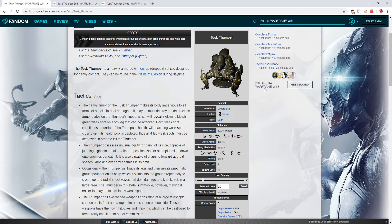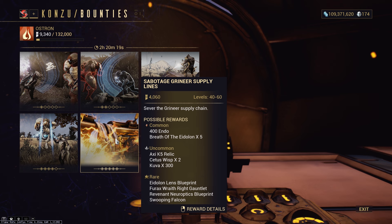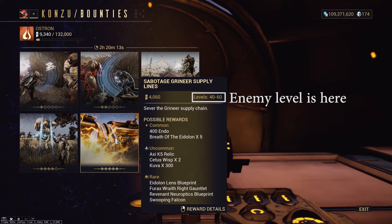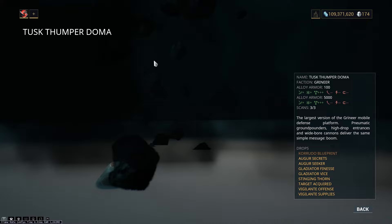However, if you pick up one of the intermediate bounties, you'll also be getting Tusk Thumper Bulls to spawn, which is basically the second tier of Thumper. It's important to note that the Tusk Thumper and the Tusk Thumper Bull have different drop tables. As you go up in difficulty, the Thumpers are going to drop more resources, so you want to be fighting the highest level Thumper you possibly can, which is going to be the Doma. If you're looking specifically for the Kurudo Blueprint, the regular Tusk Thumper doesn't actually drop it at all — only the Bull and Doma drop it. The Bull has a 2.5% drop chance, and the Doma has a 5% drop chance, so it's a pretty rare Blueprint overall.